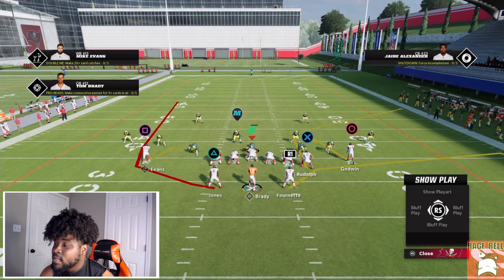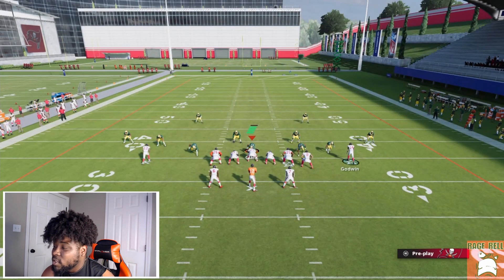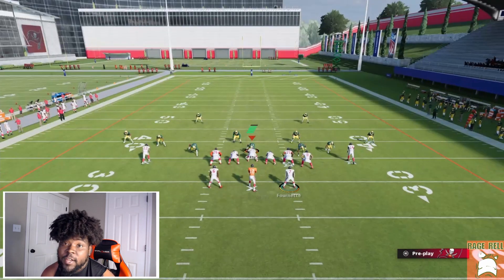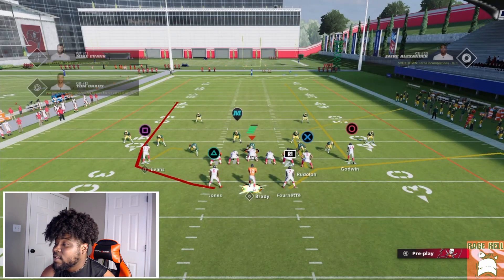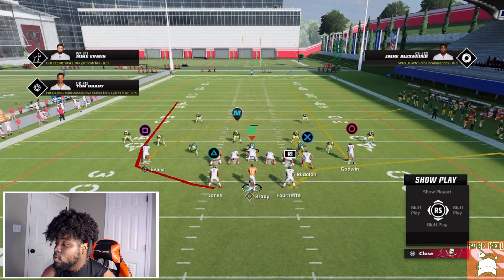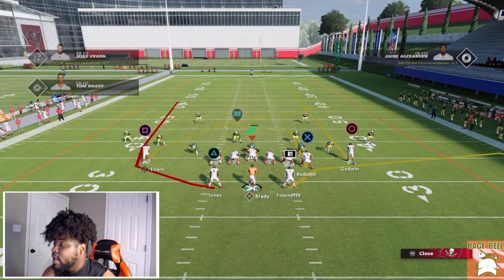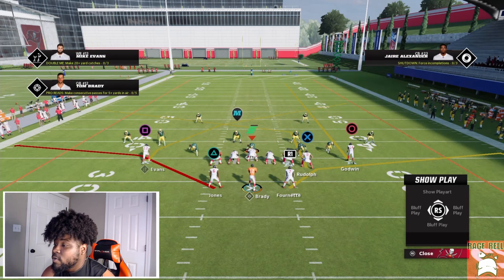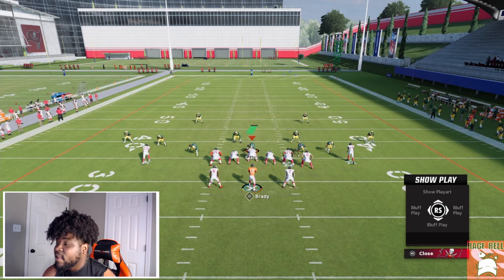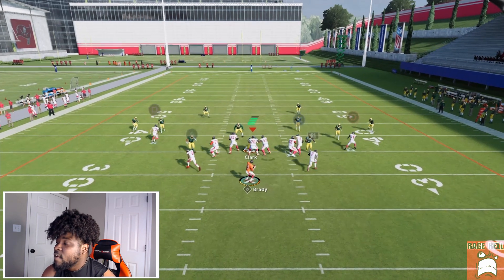What you guys really care about is how I like to dissect coverage. I could make a whole ebook about this formation — with hot route master we can create so many great concepts. I just want to show you my favorites. So: circle on a streak, square on a crosser, x on a post, and triangle on a flat route. Essentially we're making a double-sided read. I also like to smart route x's route so it runs a little bit deeper.